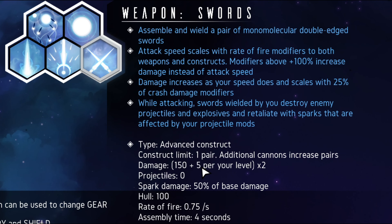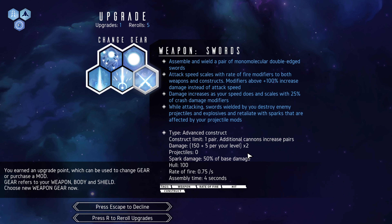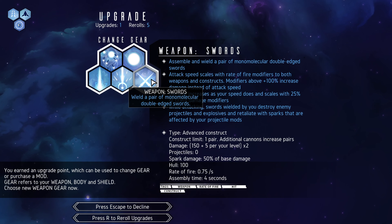Very nice. We only have a one construct limit, so we're not going to take any turrets or drones. Additional cannons increase pairs of swords. Spark damage is 50% of base damage. Assembly time is four seconds. So additional cannons increase the pairs of swords we have, and we can't get anything like turrets or drones — very well noted.